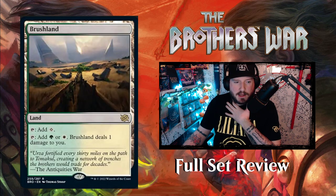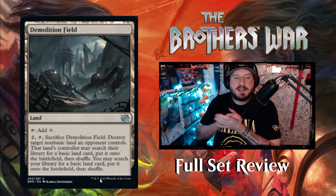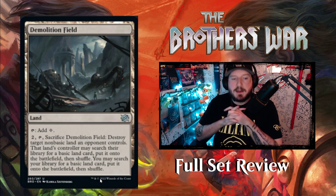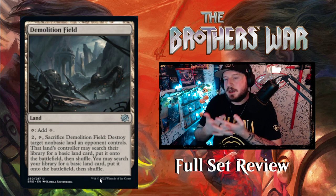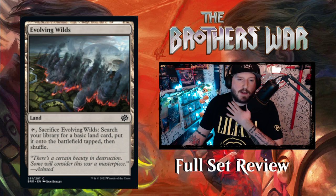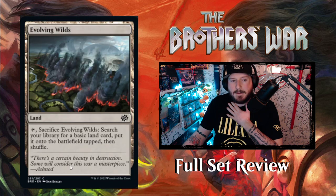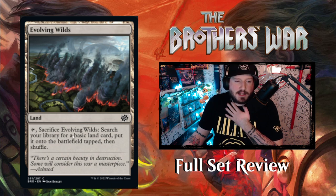We've got Brushland, the Selesnya pain land. Demolition Field — tap to add colorless, pay two to sacrifice it and destroy target non-basic land an opponent controls. That lands controller may search for a basic land, and you may also search for a basic land — essentially a Field of Ruin. And we've got a new Evolving Wilds depicting the destruction of Argoth: sacrifice it, search for a basic land, put it onto the battlefield tapped. Flavor text says 'There's a certain beauty in destruction, some will consider this war a masterpiece' — says Ash Nod, who literally sews corpses together.